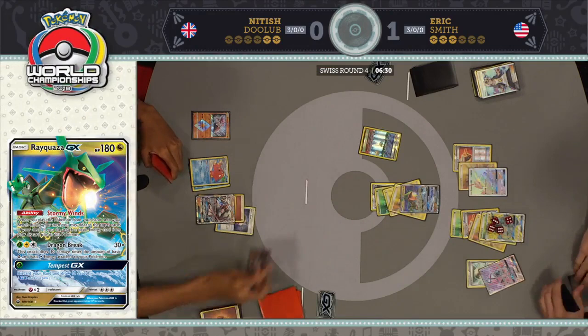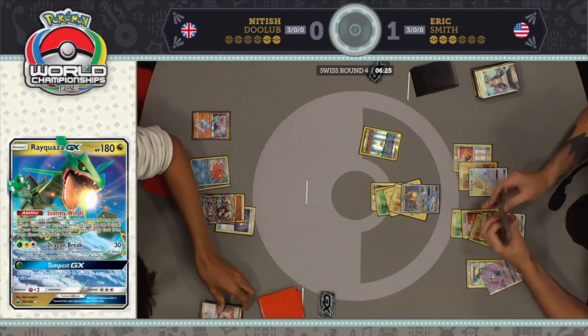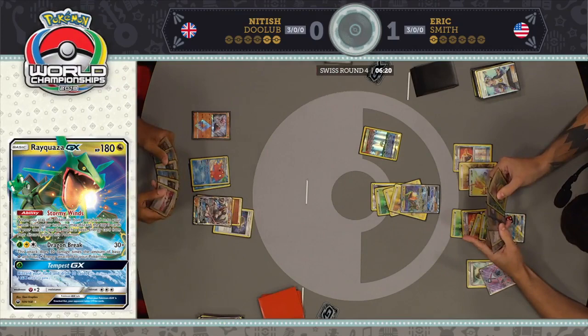It's doing 200 because of Choice Band giving 180, and Diancy's still in play! I forgot about Diancy being in play. Huge turn here for Nittish — he has three Guzma in his hand, Abyssal Hand at his disposal, a Super Rod and an Ultra Ball. All he needs is just an energy.